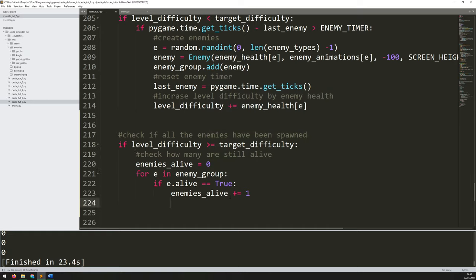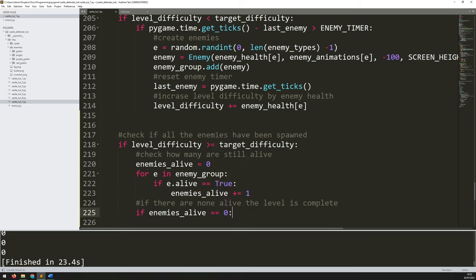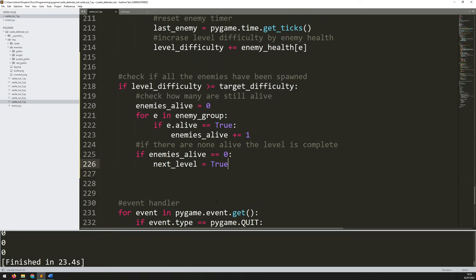Now I can just add in another check underneath this for loop where I had my print statement and say if there are none alive the level is complete. So if `enemies_alive` is equal to zero, then `next_level` — which is basically my trigger — becomes true. This is going to allow me to move on to the next level. So now I have a trigger for knowing when the next level is about to happen and I can process that.